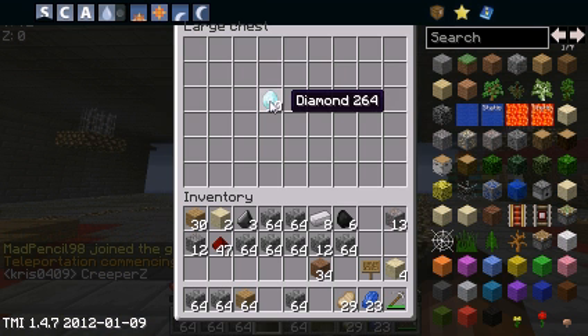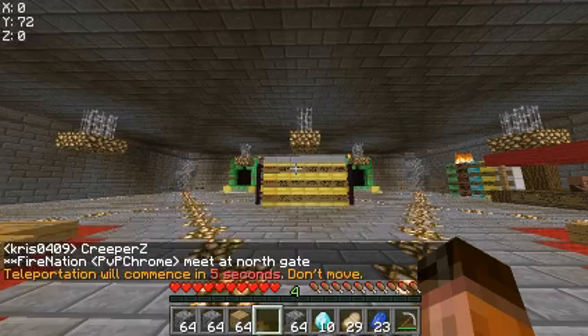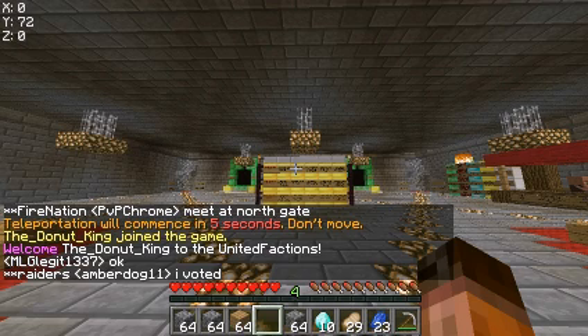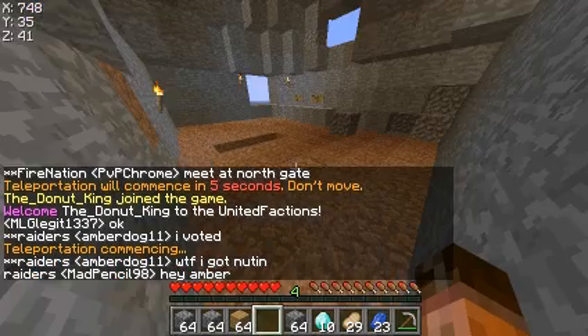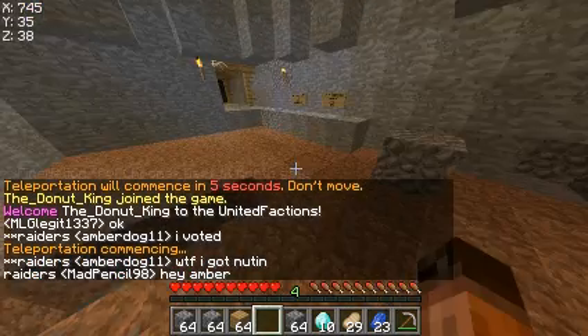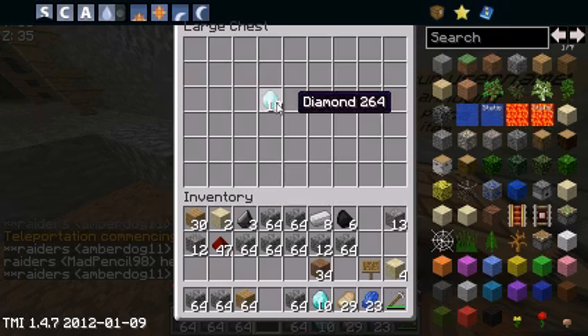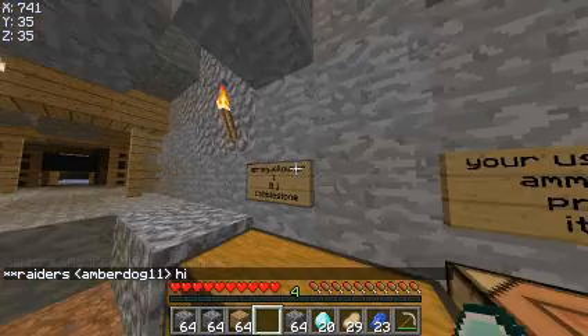Now you'll be at the spawn. Just shift click the diamonds out, then press E. Make sure you've set home or something near or next to the chest, and then they'll teleport you to your chest. It actually turns to stone for some reason. Just open that chest and your diamonds will have duplicated. You can just keep doing that.